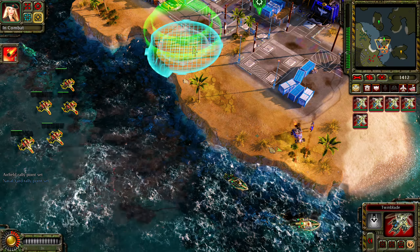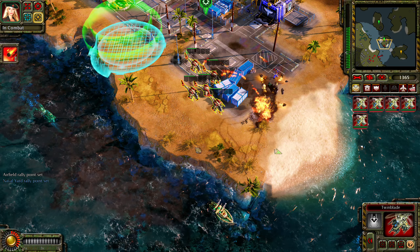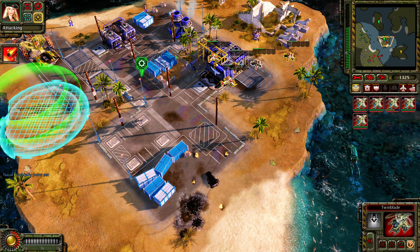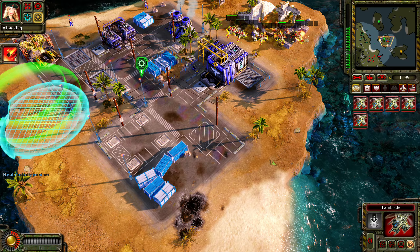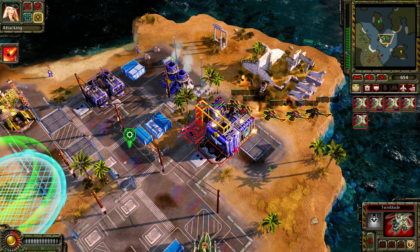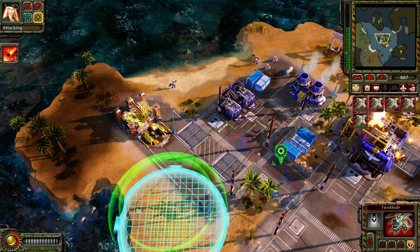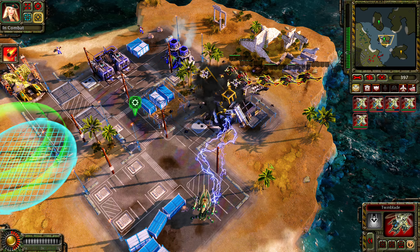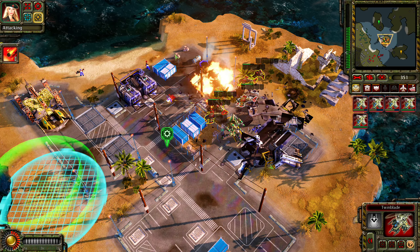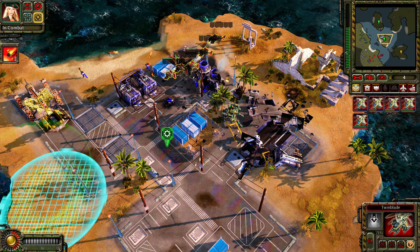Moving now. Did you see something? We'll make an example of that one. Moving now. You may fire when ready. Fire! Put them down. Enemy units detected. Those spectrum towers are making this difficult — send your twin blade choppers after them. A unit is under attack. Enemy base detected — we've spotted them. Insufficient funds. Moving now.